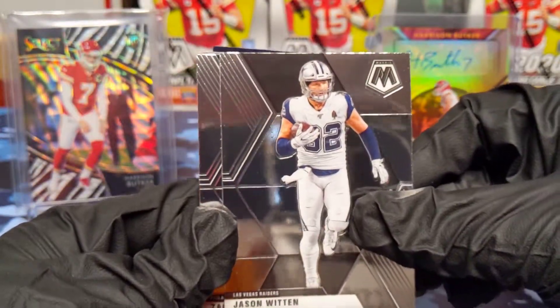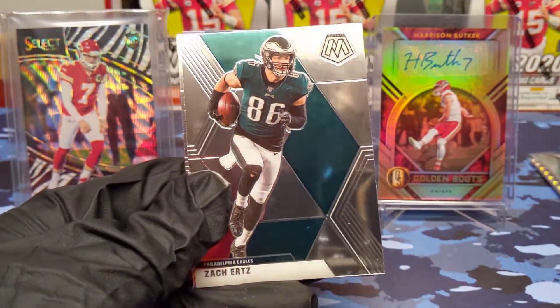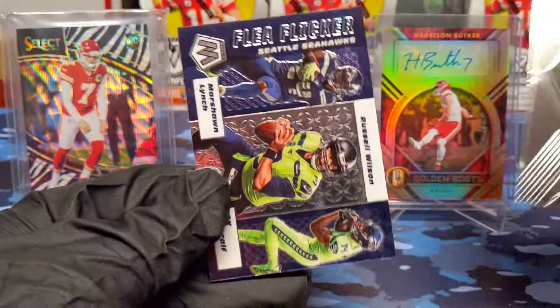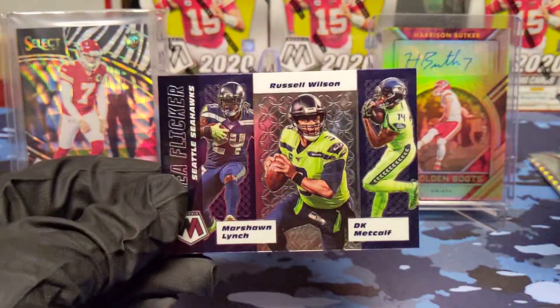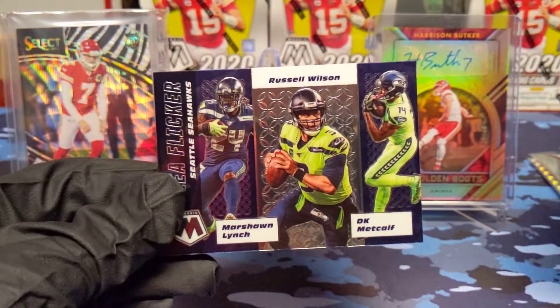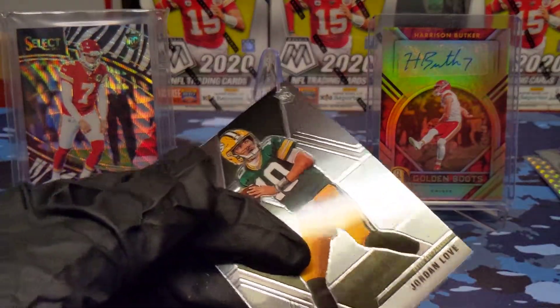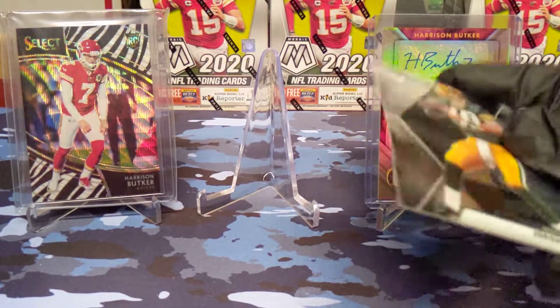Jason Witten, now with the Vegas Raiders. Zach Ertz, Jordan Love rookie — nice. And we did get a Flea Flicker of the Seahawks — Marshawn Lynch, Russell Wilson, and DK Metcalf. I have noticed on these they do have a lot of players that are retired now, but I don't have any complaints on that.